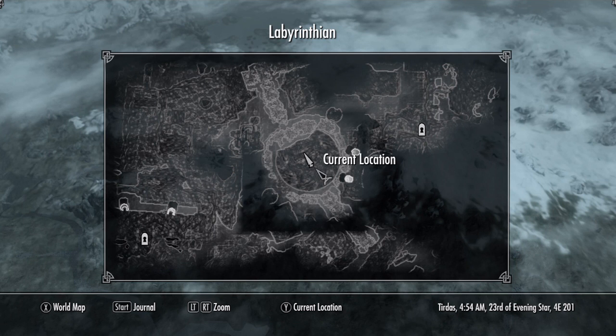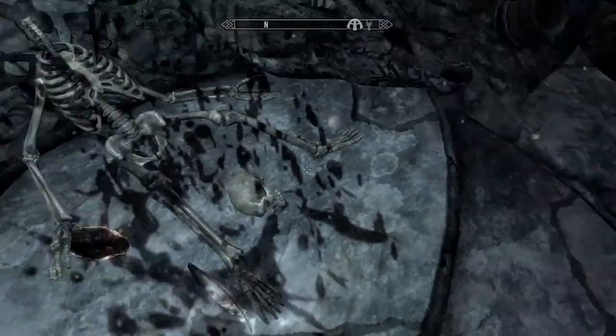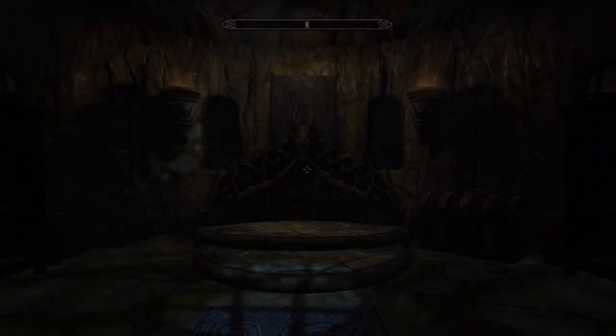Once there, you will see a little hut in the middle. Go there and you will see a skeleton. The skeleton has a mask near it — this is the wooden mask. While inside the hut, equip it and you will teleport back in time.